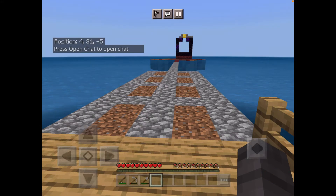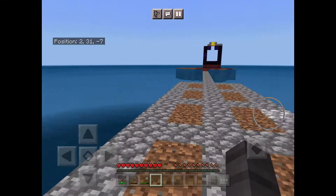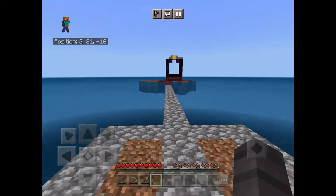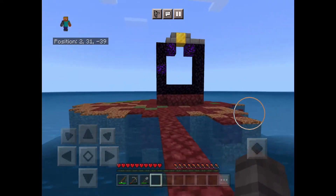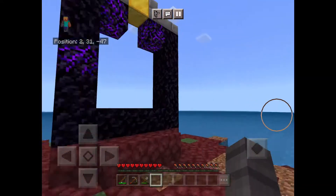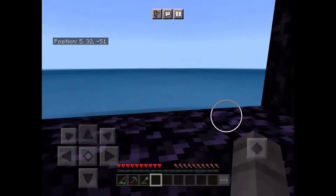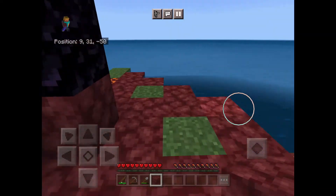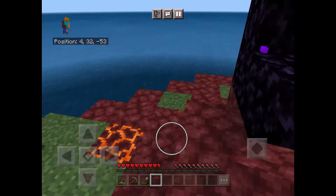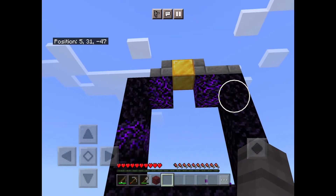Hi guys, today I'm gonna do a raft again. This time I'm actually gonna find out how I will light the portal. I need to find out how to light this — I don't have a diamond pickaxe and I don't have anything. I need a flint and steel and a diamond pickaxe.